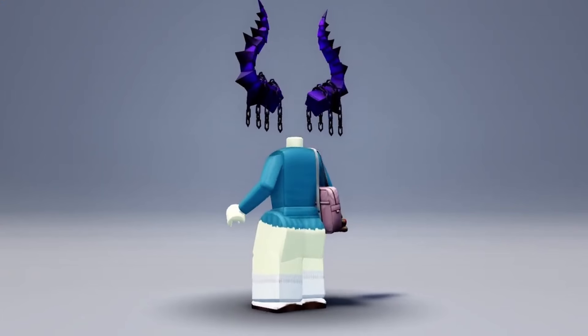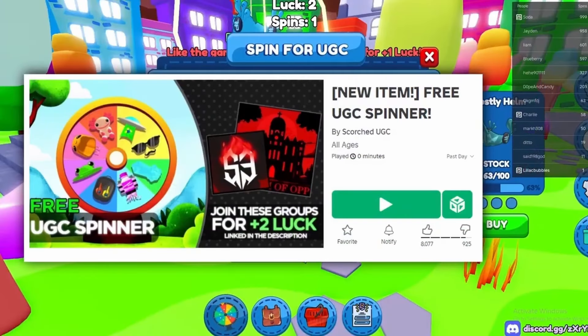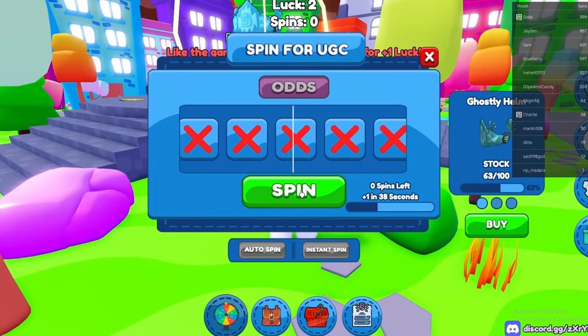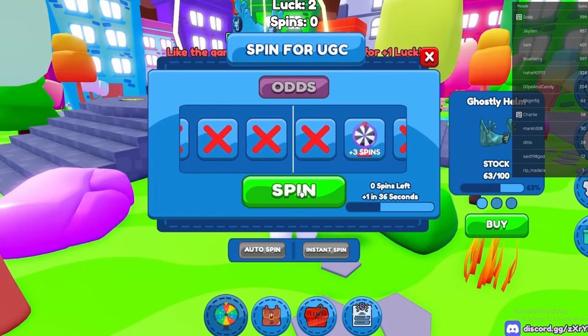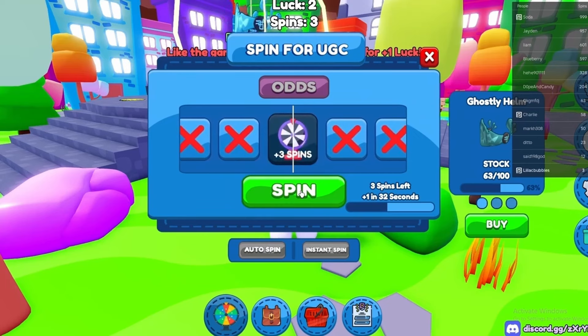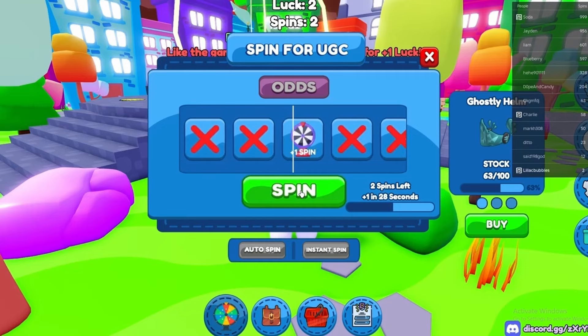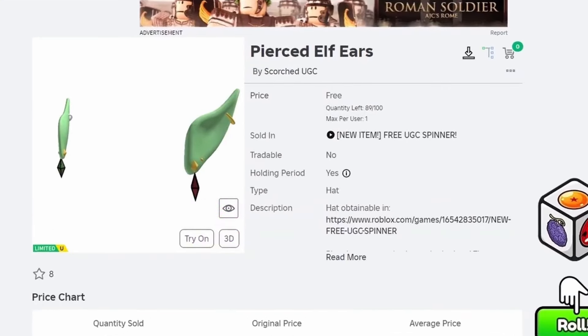There are 314 in stock. To get this free item you have to join this game called Free UGC Spinner. You have to spin the wheel until you get the item. There are 89 in stock left for this item.